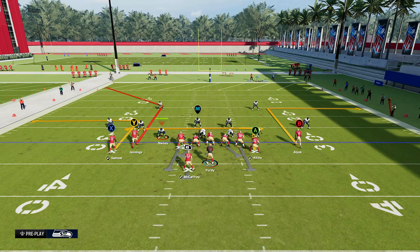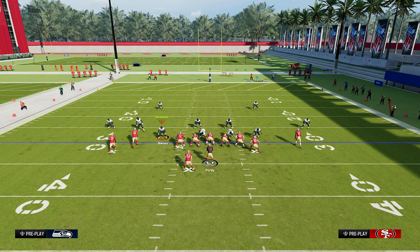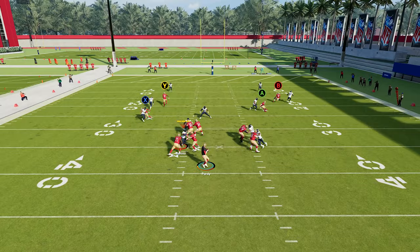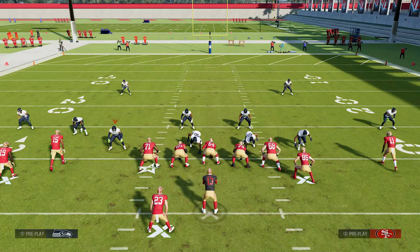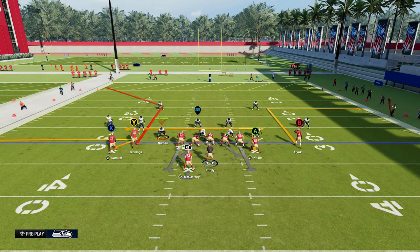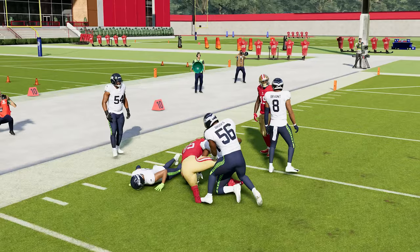Another good thing that can beat man coverage are zig routes. George Kittle is on one of those routes, but you can also hot route these by pressing up on triangle, selecting the receiver's icon, and then going left on the right stick. I put Debo Samuel on a zig route as well, so now we have two of them on a play — and more times than not, these will absolutely crush man coverage. You can put zig routes on literally any play in the game, so it's a good resource to have.